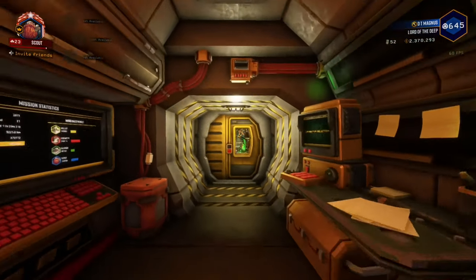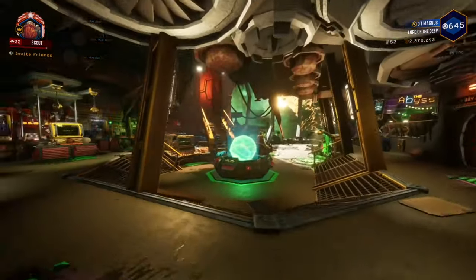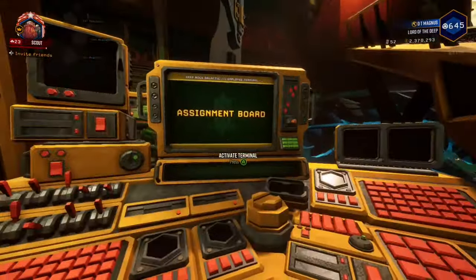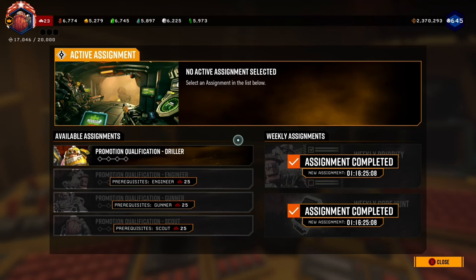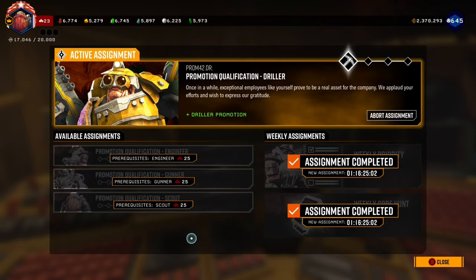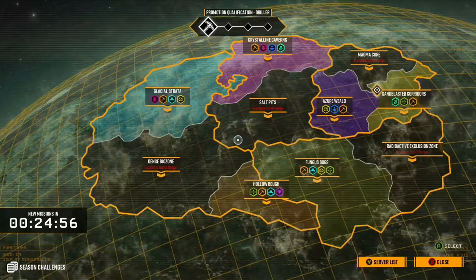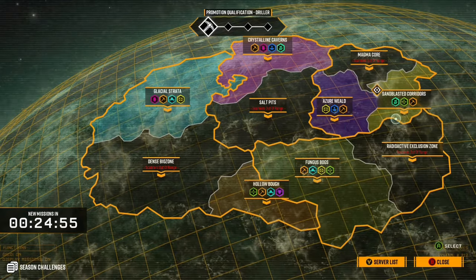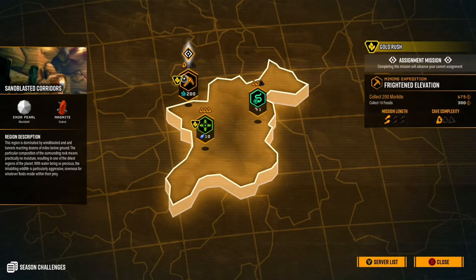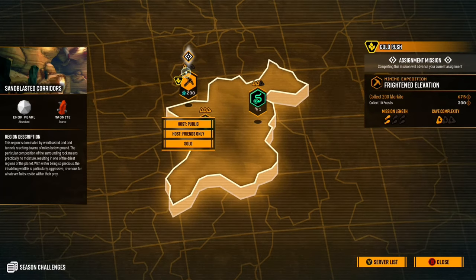Let's talk about some things I wish I knew about the space rig before playing. The very first thing you should look at is the assignment terminal. If you're just starting out, you may overlook it, but this is actually where you start quests and is also very important for progression in DRG. Fun fact: I played DRG for two weeks straight without even knowing about the assignment terminal. If you want to start up an assignment mission, look for any missions with the diamond icon next to it.